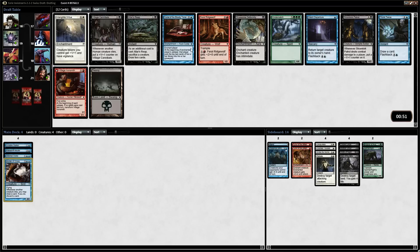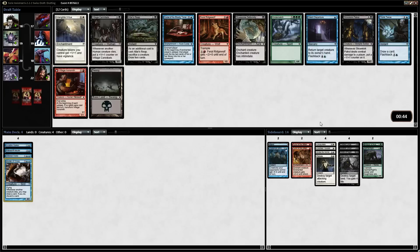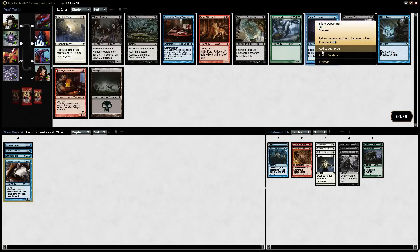Now I have Village Ironsmith and a Pharaoh Ridgewolf that can go in an aggro-based strategy. A Kindercatch isn't bad — a 6/6 for 6 mana in this format is really good. But I do like the Silent Departure, even though it's sorcery speed. What you do is just keep bouncing back any flyer they may have and then getting in for damage. Think Twice is also very good, but Silent Departure is very underrated and I think that's the pick. I do want to go into blue and guarantee we get more evasion.